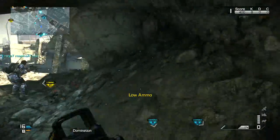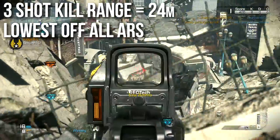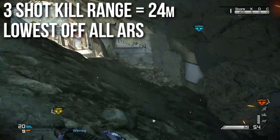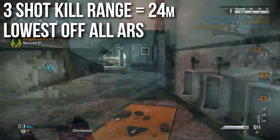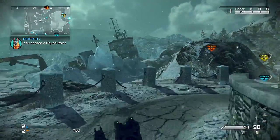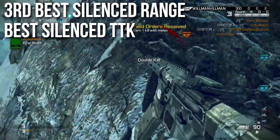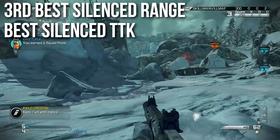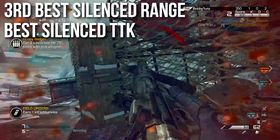The three-shot kill range of this assault rifle is 24 meters. That is the lowest range of all the other assault rifles — it's really more comparable to the MTAR, or maybe the MTAR with a muzzle brake, which is not very good. Your optimal kill range is relatively close, but there are some other factors to consider, like the fact that it has the third-best silenced range and the best silenced time to kill. The Remington R5 and the AK-12 both have better ranges when silenced.